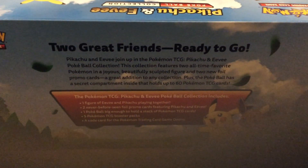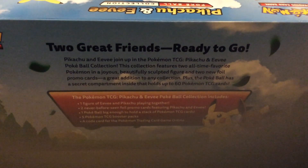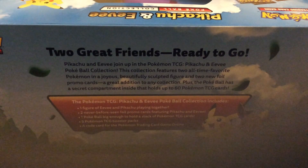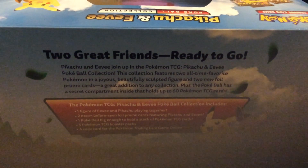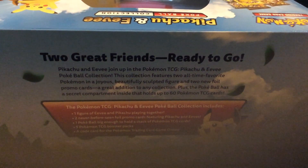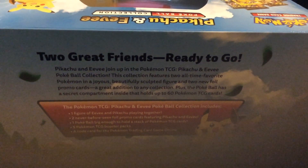Two great friends ready to go. Pikachu and Eevee join up in the Pokemon TCG Pikachu and Eevee Pokeball collection. The collection features two all-time favorite Pokemon in a joyous beautiful sculpture figure and two new foil promo cards — a great addition to any collection. Plus the Pokeball has a secret compartment inside that holds up to 60 Pokemon cards.